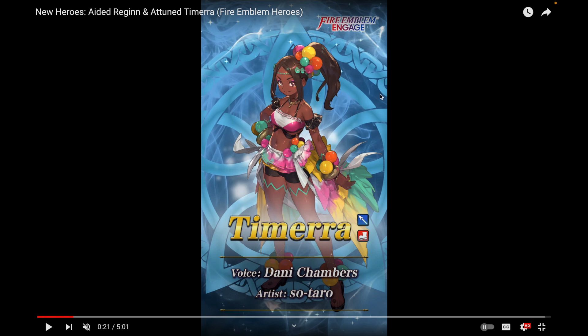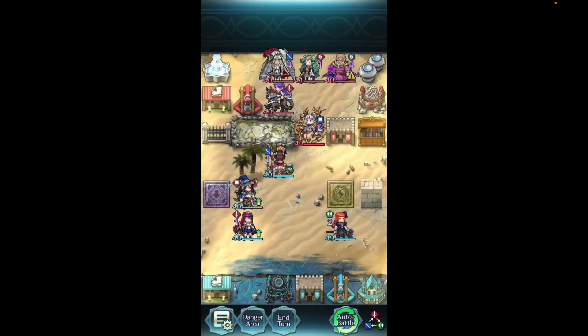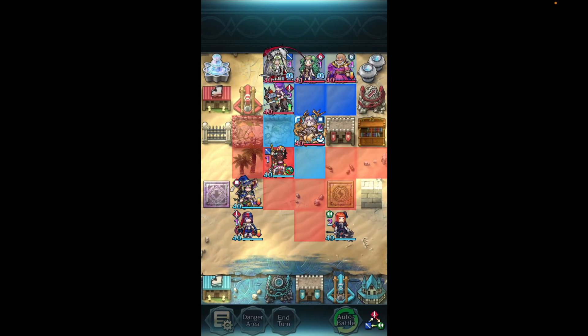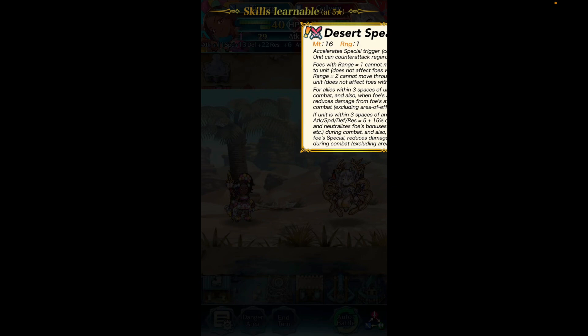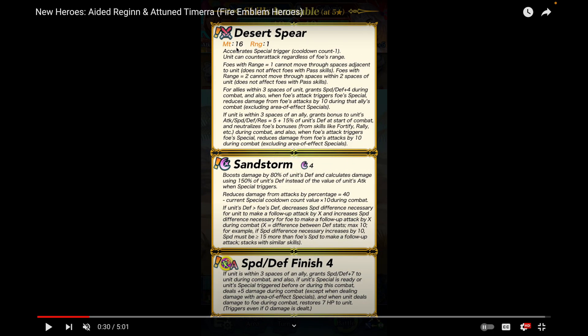Tamera is one of my top five favorite Engage characters. I made a summary video for her Halloween version that dropped somewhat recently, and I got that one to almost plus 10. I was planning to save to finish that off, but now they just dropped base Tamera, which I knew was going to happen at some point but didn't expect right now.